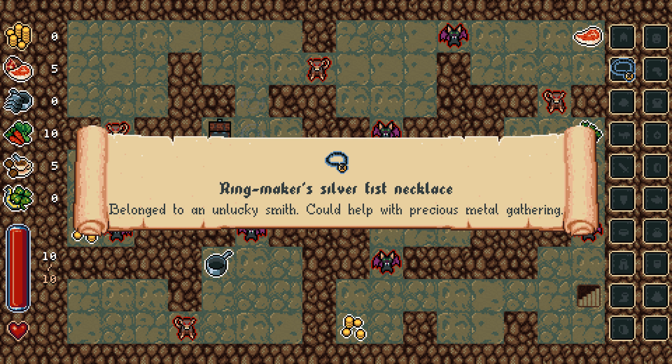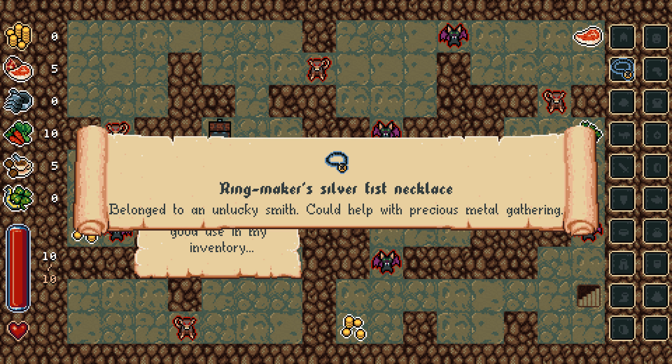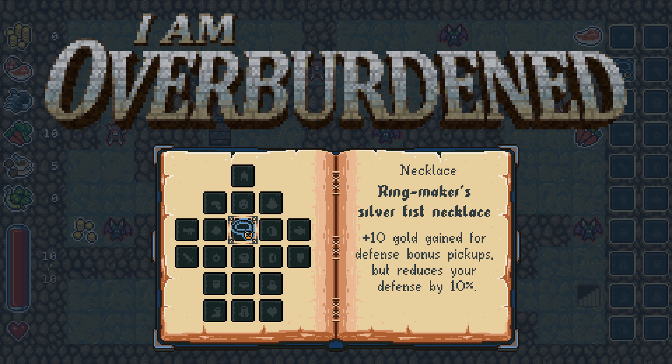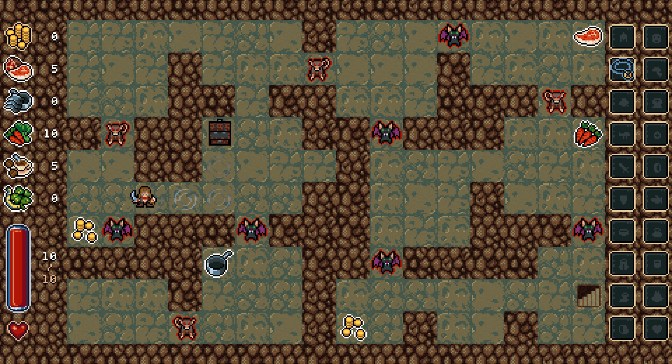Alright, this chest isn't locked behind money. Ringmaster's silver fist necklace — plus 10 gold gained for defense bonus pickups, but reduces your defense by 10%? What? I don't know if I like that at all. Don't dodge me, you piece of bat. Man, that guy just trashed me. My defense is lowered by 10% — is that what the pans are?